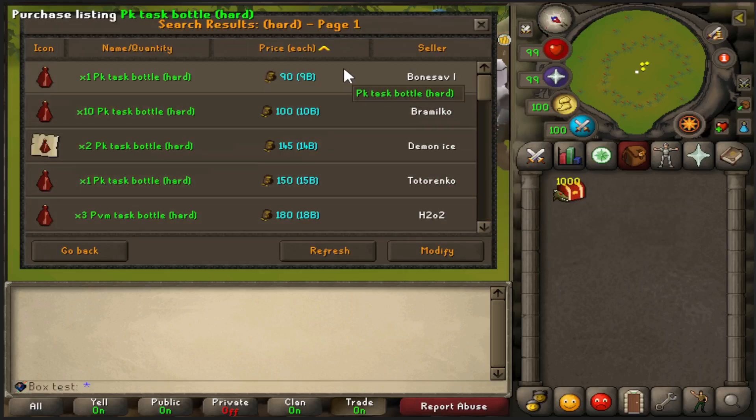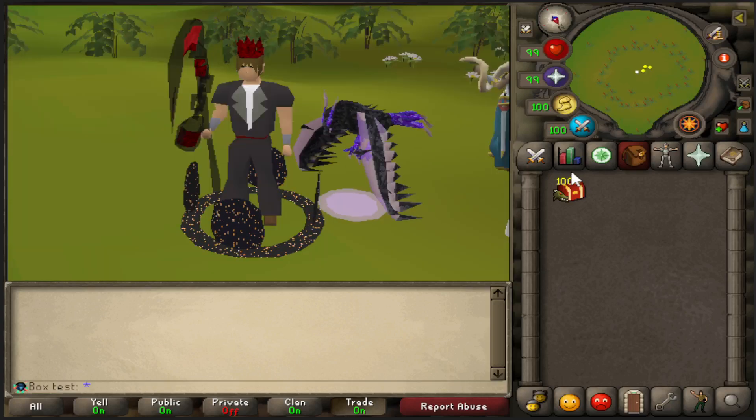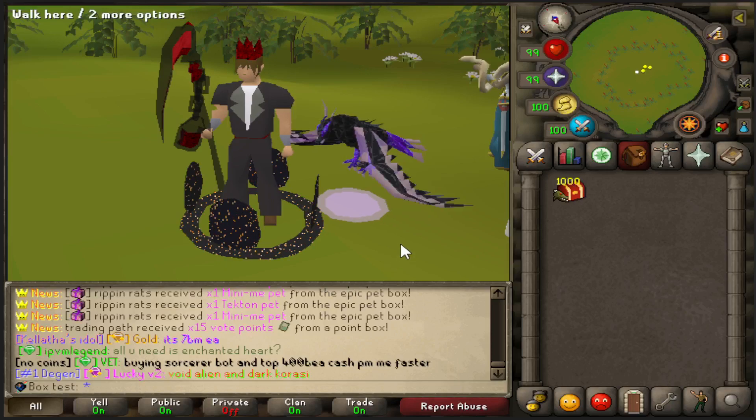You can either buy these task bottles from the TP. Looks like right now they're ranging from anywhere from 10 to 20 billion GP. And you can also get them from various PVM and PVP activities.